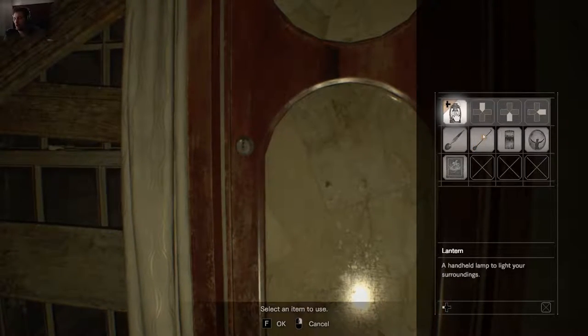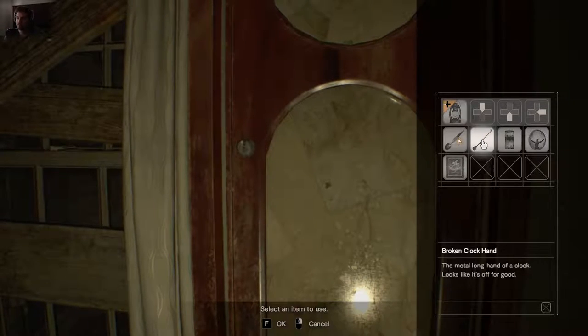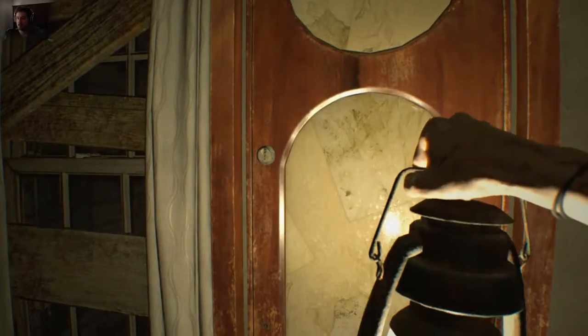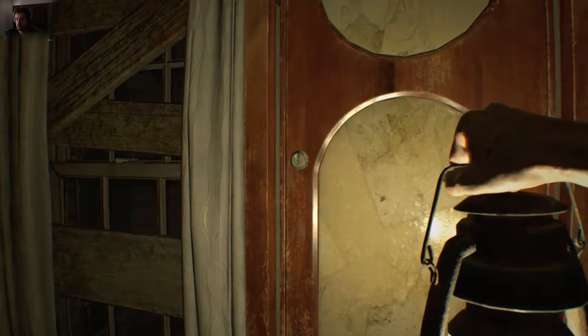So this is the first thing we have to do — it's gonna draw Marguerite's attention. We're gonna use the broken clock hand as a lockpick to pick the lock on this thing.